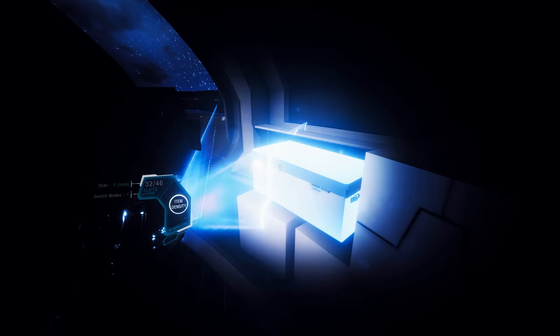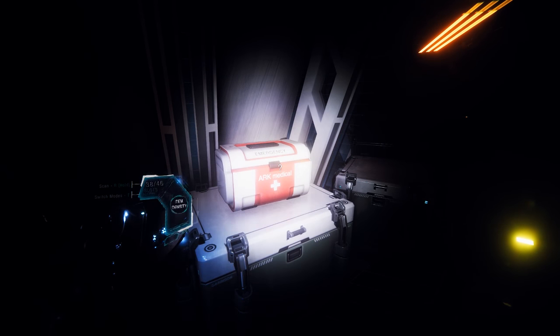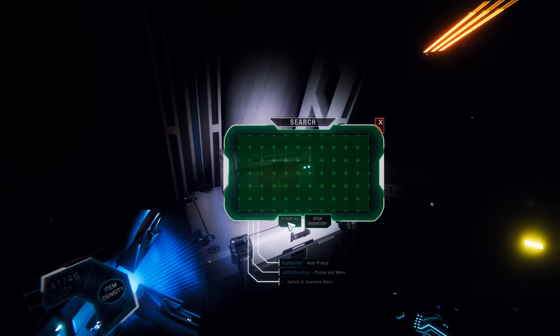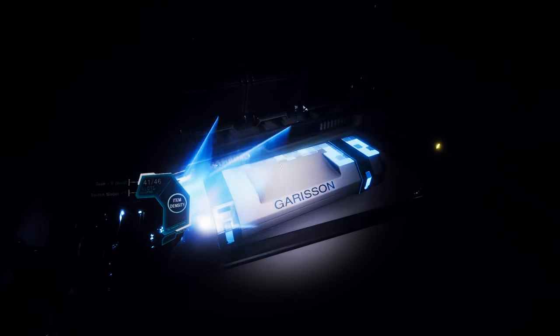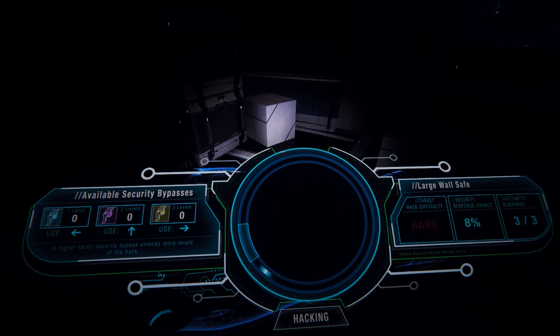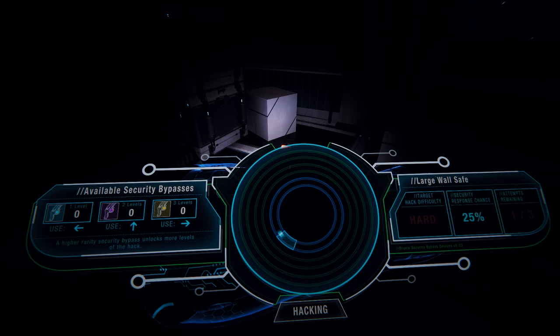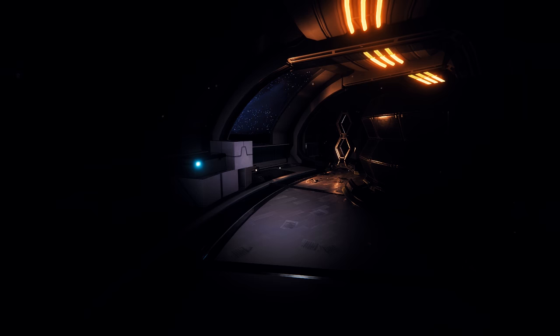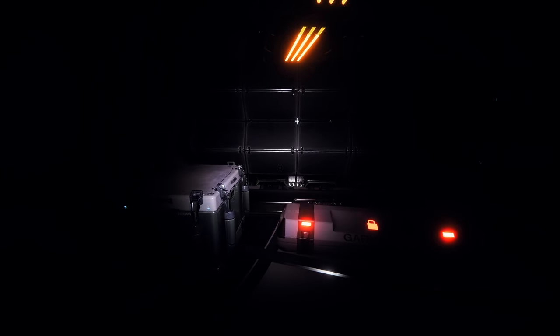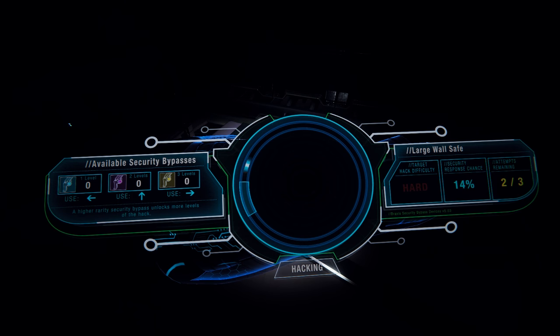We got a bunch of lootable equipment here. We're getting a lot of energy cells. So that probably means we're into stuff. This would heal me — nope. So that's probably a medical syringe. Garrison — now this feels like a weapon, and of course it's locked. It says security alerted. I don't have any bypasses.